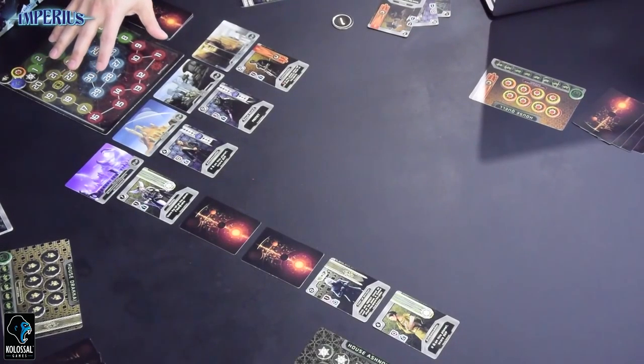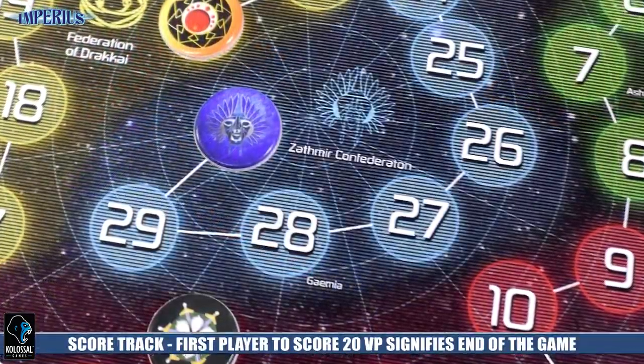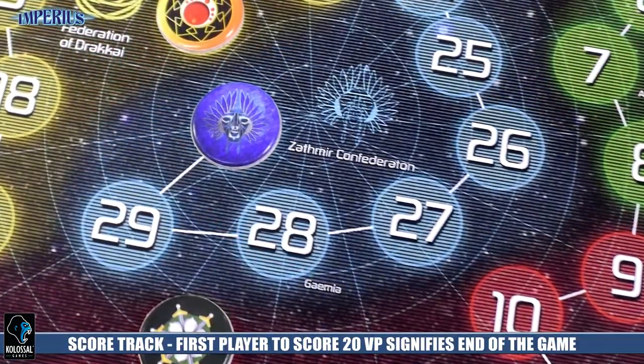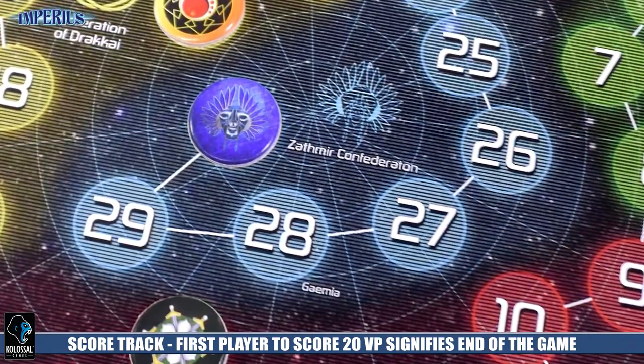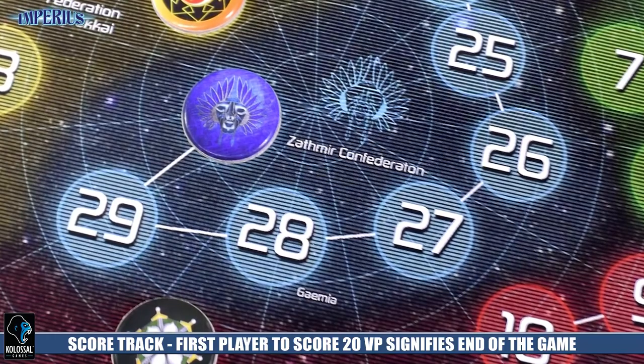You also have a scoreboard up here. This is going to track the victory points in the game. This is almost a pseudo racing game. The game ends when one player scores 20 points, but that's not the end of the game. You're going to finish out that round, but there's a chance to score additional victory points — done by controlling these planets and getting the victory points for them, or even just having a mass amount of your control tokens on them.